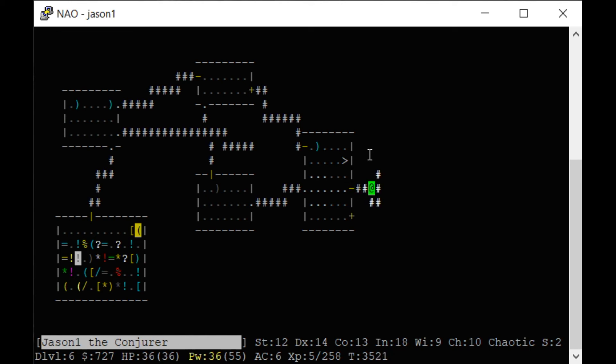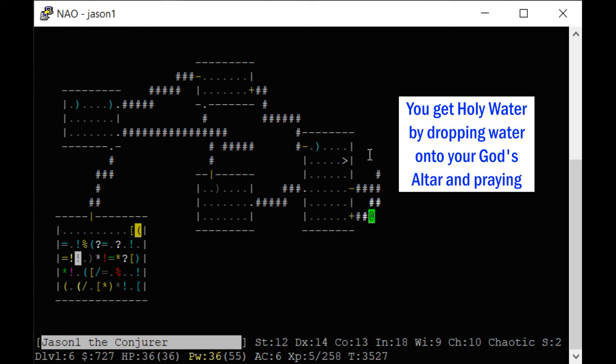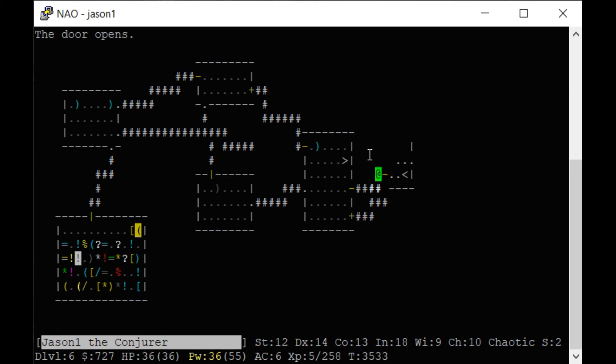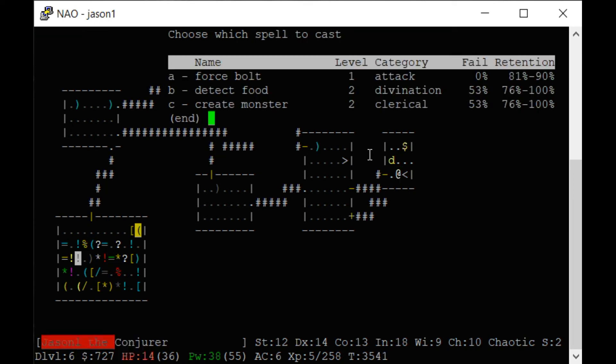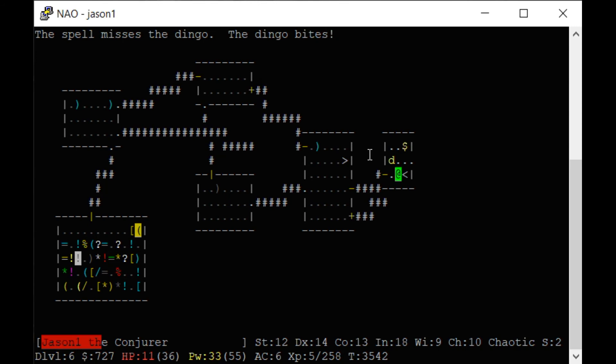This game might be short-lived if I can't get back up. We're at 18 hit points — whoa, we're at 14. The dingo is killing us. I can't get the dingo. Let's take the money and get out of here.